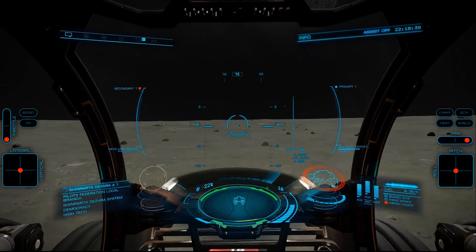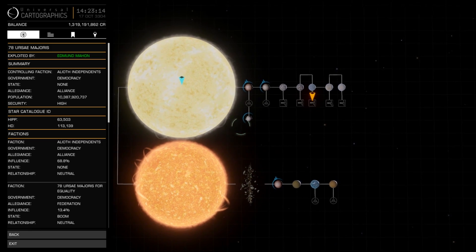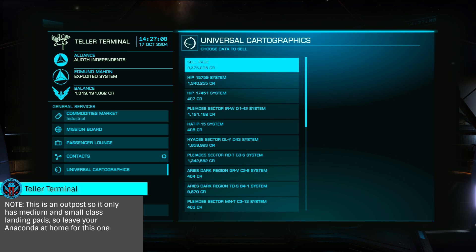The most efficient way is to use the Road to Riches, taking at least 6 million in exploration credits to Teller Terminal in 78 Ursa Majoras. This will bring you above Friendly and unlock the Alioth Permit Acquisition Mission.